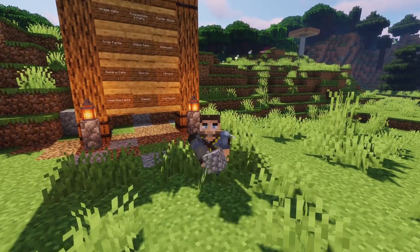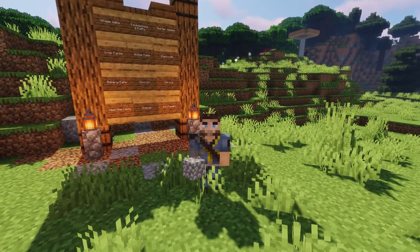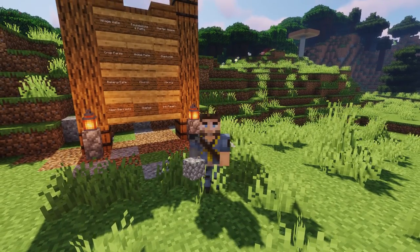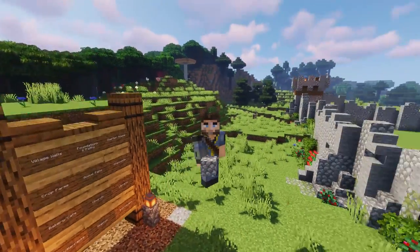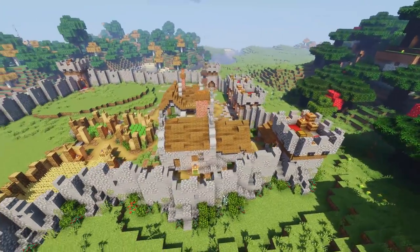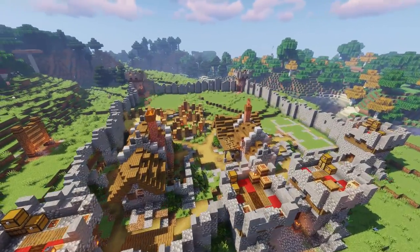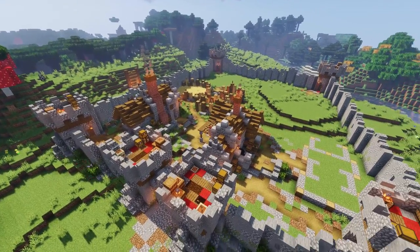Welcome back to another episode of How to Build a Village! I'm Mythical Sausage. Today we're going to continue with our village — so far we've done our walls, our gatehouse, the blacksmith, the starter house, and the crop fields. It's looking very, very cool.